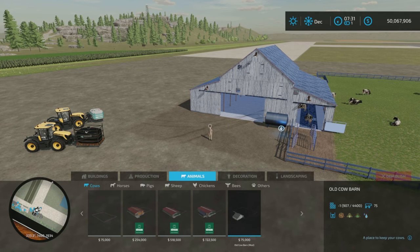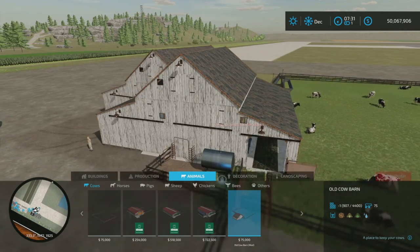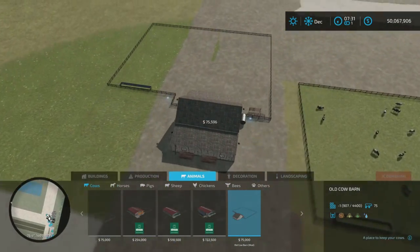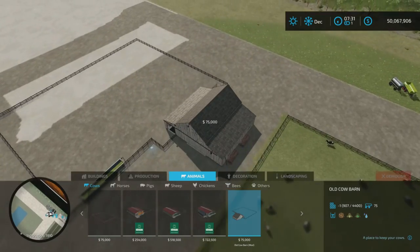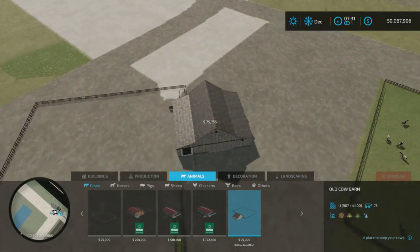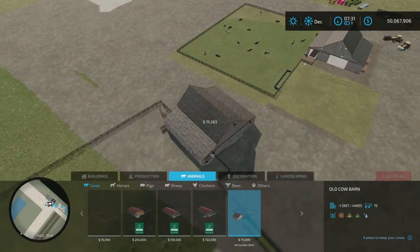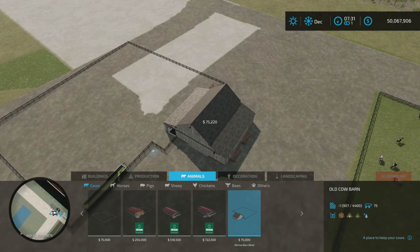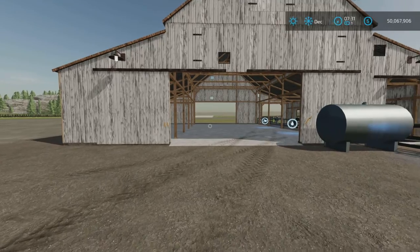It's under Animals and Cows, and here it is. Old Cow Barn holds 75 cows. It takes up quite a large area for only 75 cows compared to other cow barns in the game. Having said that, it's only $15 a day upkeep and $75,000 to purchase.